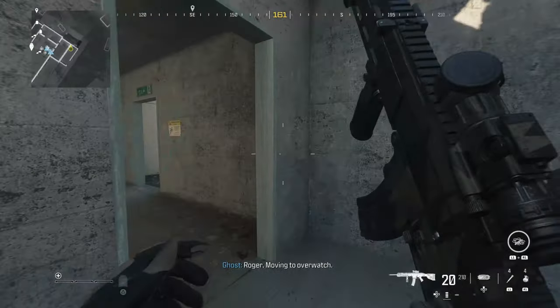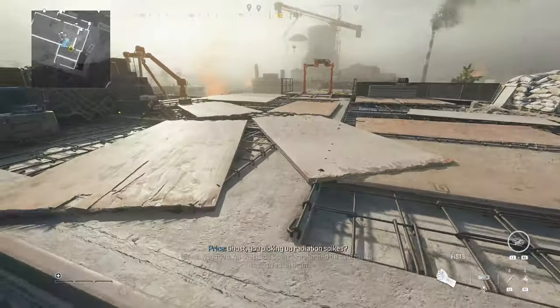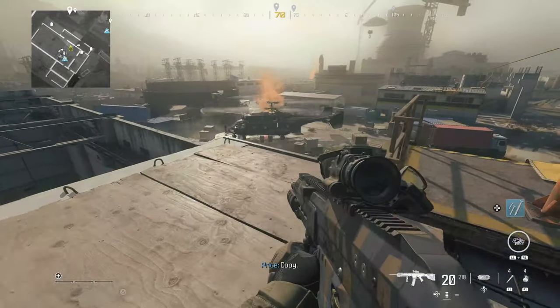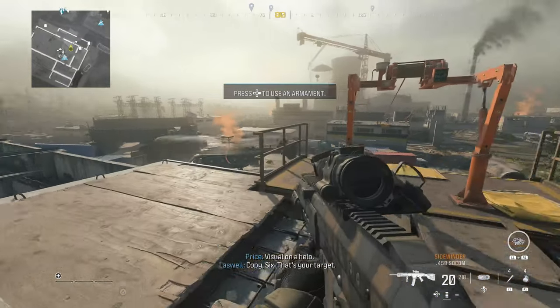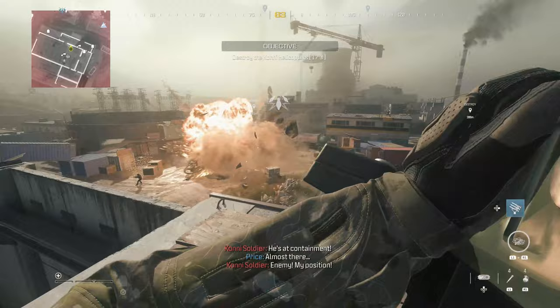Now I'm going to run forward into this building, go all the way up to the top, and I'm going to find a mortar strike. Right in front of me is going to be the first objective helicopter we need to take out. The mortar strike is right here and I'm going to go ahead and use it on this chopper.